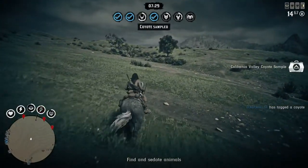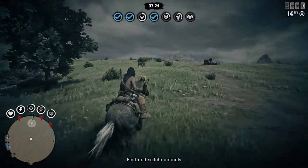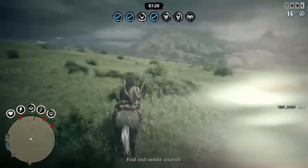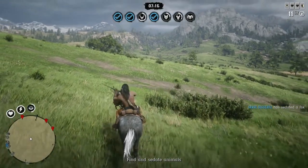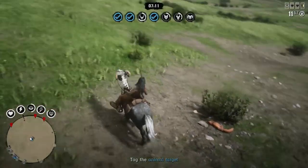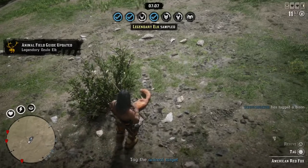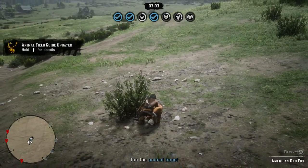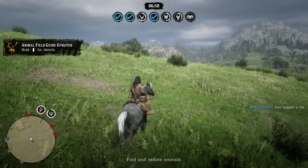I also got some samples — you can see them pop up in the corner. It's really nice to get a legendary sample because you can take these after the event is over and sell them to Harriet for a small amount of cash and some XP, or if you have a collection, you might complete it with some of these samples. So be sure that after the event is over you're checking your samples, because I thought it was pretty unique that you got credit for this stuff even though you were not the one finding and tagging them.